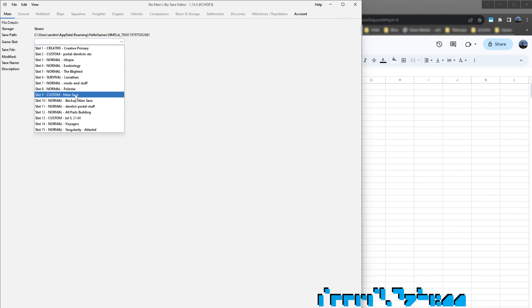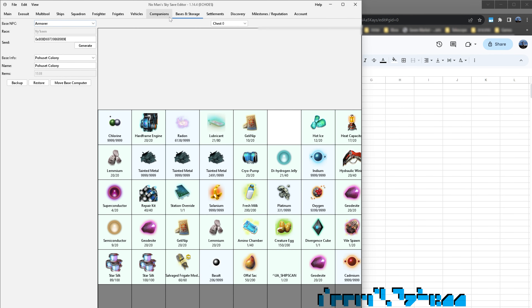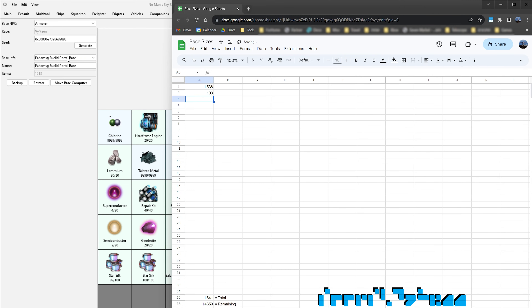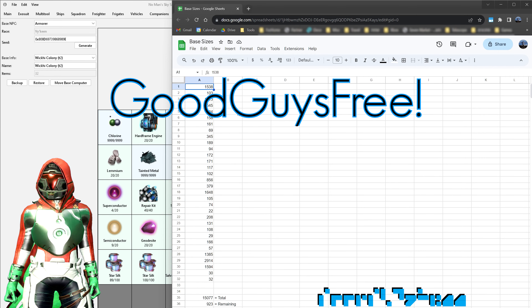Now we open the save editor and select the main save. When loaded, we go to the Bases and Storage tab. We can already see the first base selected, and that it uses 1,538 parts. I'll put a link in the description about using the save editor. There — 923 parts remaining. Let's keep building!